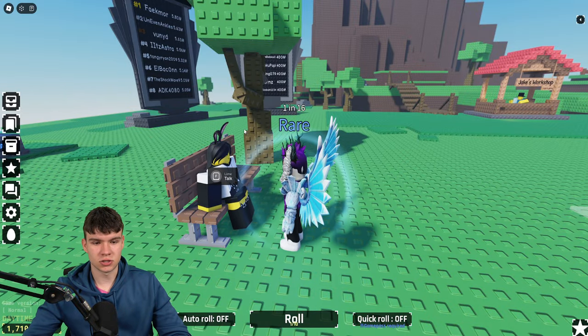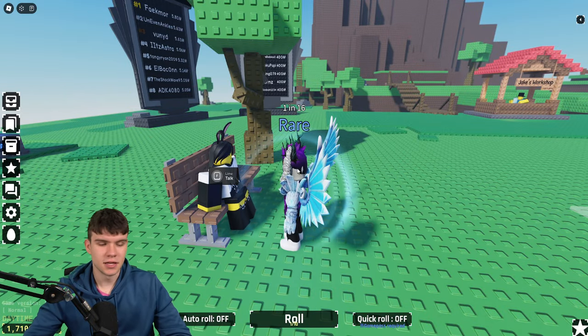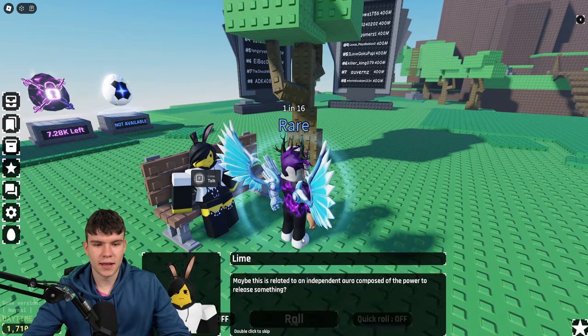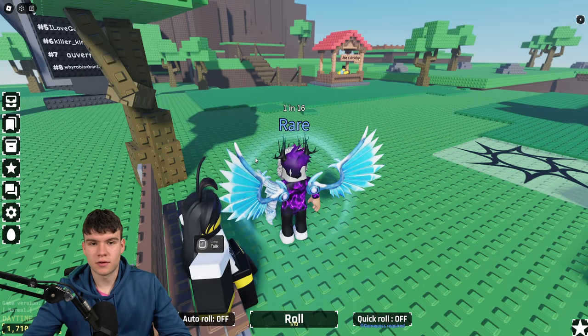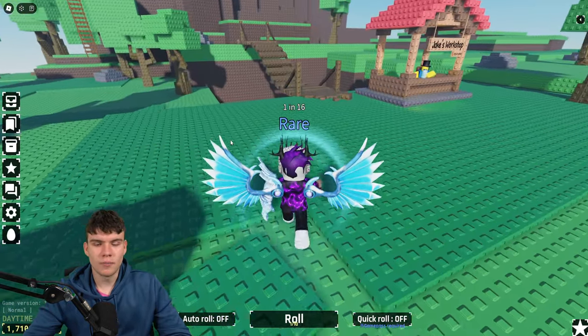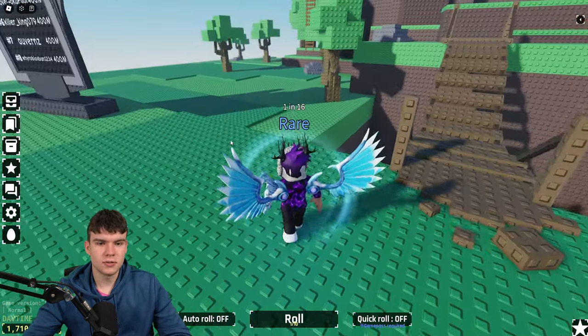First of all, what you guys need to do is actually complete Lime's first quest, which is the Final 15. I've already made a video showing you guys how to do that. But once you guys have gone ahead and done that, let's talk to her again and she'll give you guys a second quest. This quest is all about the altar, and I'm going to be showing you guys how to get there.